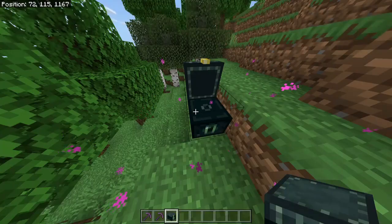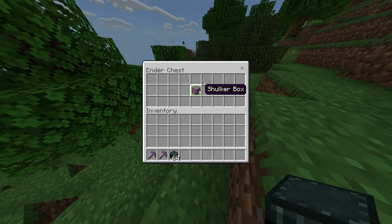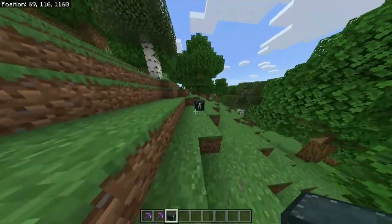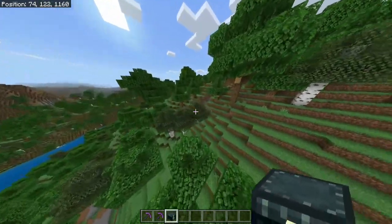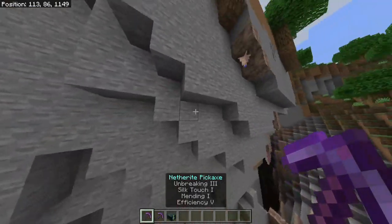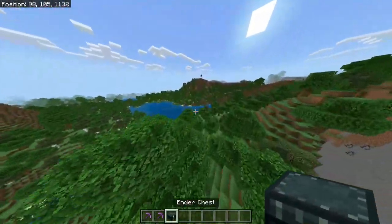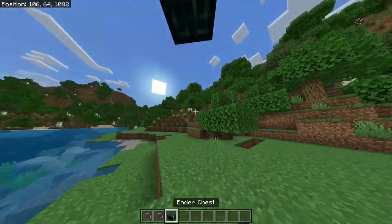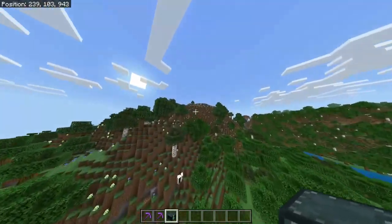With an ender chest, we can put shulkers inside. An ender chest, if you don't know what it is, is basically like a chest in the cloud. Let's suppose there is an ender chest right here — I open it, there's a shulker, I pick it up, put the shulker down, and if I open another ender chest it's literally right there. It's basically an inventory in the cloud. The problem with the ender chest is that you need specifically Silk Touch. Silk Touch is an enchantment that gives you the exact same block that you break. For example, I break stone — instead of giving me cobblestone, it gives me stone directly. In the case of the ender chest, if I break it with Fortune 3 it gives me 8 obsidian, but if I break it with Silk Touch it gives me the ender chest item, which gives us the possibility to have extra inventory full of shulkers all around the world.